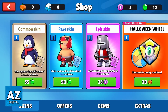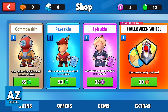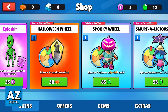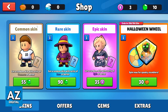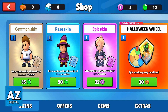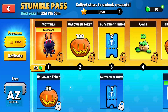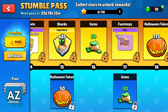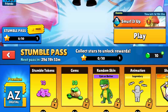If you want to get skins on StumbleGuys, you need to spend your gems or your tokens. You can get gems by using real life money or by completing game missions. You can also get tokens the same way, and by completing the Stumble Pass to get gems and tokens as rewards.